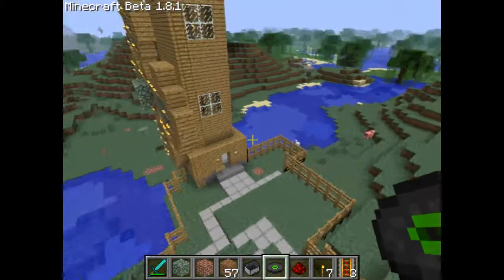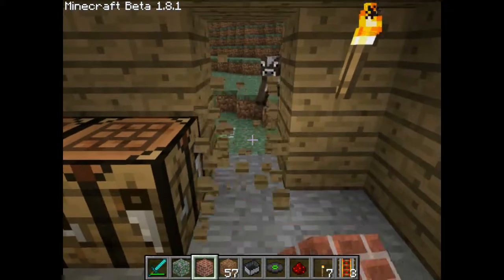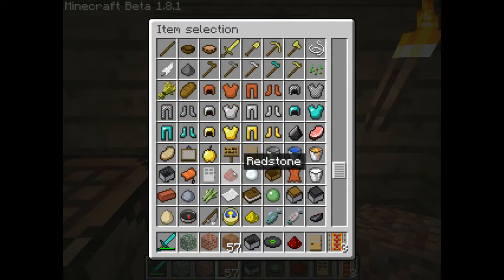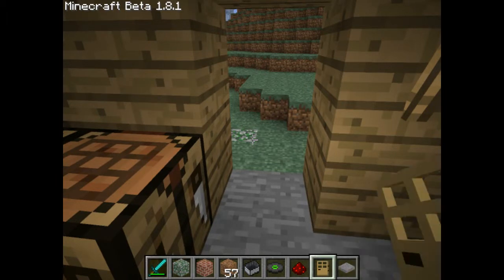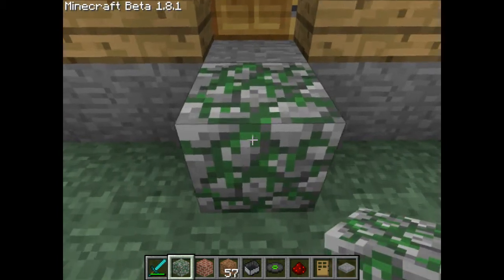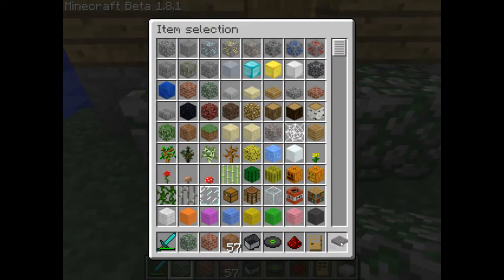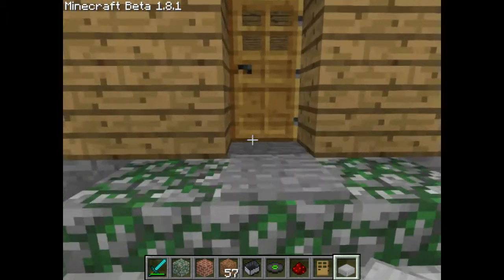I put a fence around this. I'm going to make like a passage to go outside, so I'm going to make doors. I'm going to make a pressure plate here, and go like steps so you can go up and down.